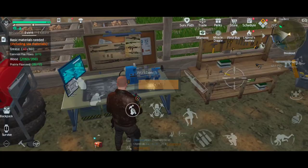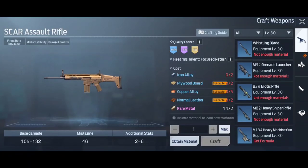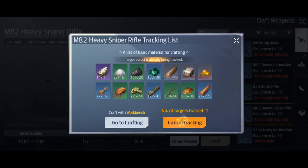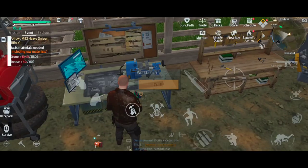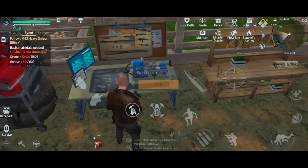The same applies if you need to make a new weapon. Say you want a heavy weapon — for instance a sniper rifle. You can do the same thing: create a tracking list, set tracking target, so that when you're running around you know exactly what you need.